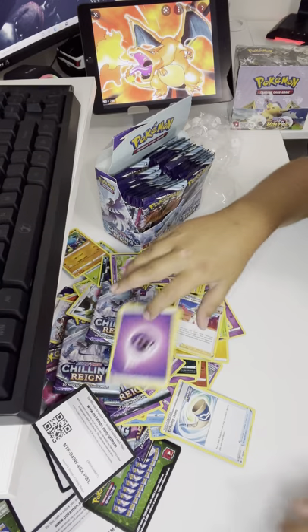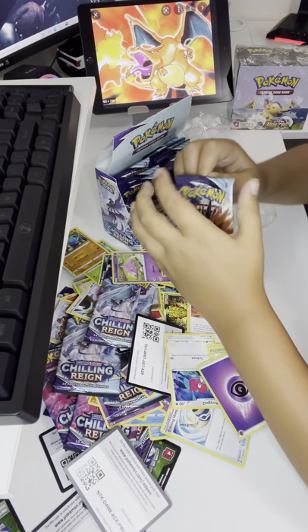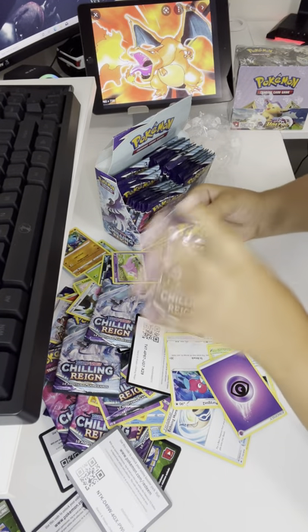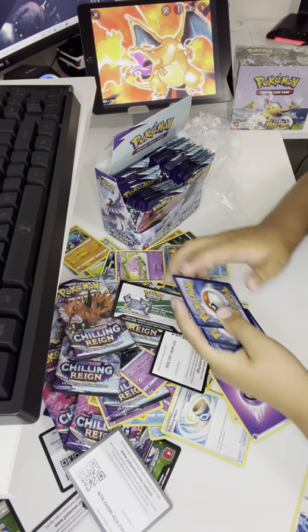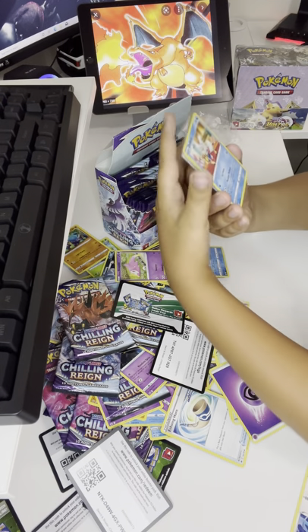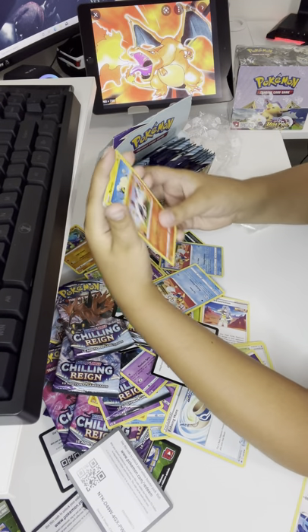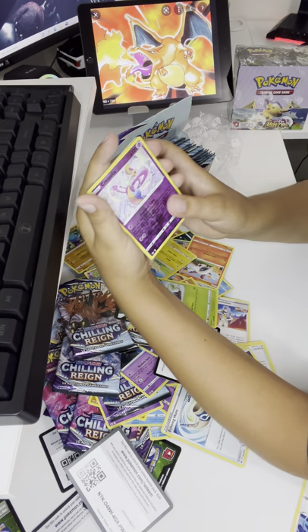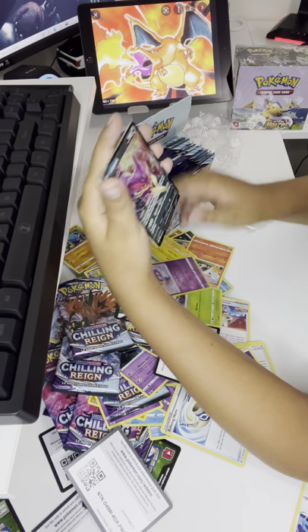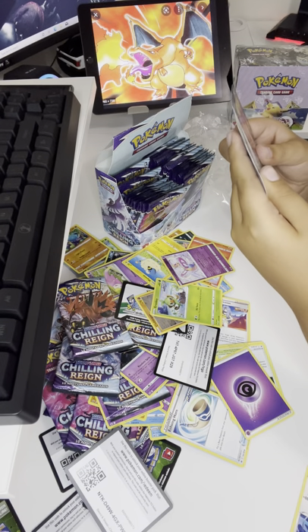Just two holos — that's kind of really bad. We're on our ninth pack. Nolak, Delibird, Larvesta, Marill, Dubwool, Pincurchin, Rookidee, Chrysalia — Nolak! Oh nice, we got an ultra rare!